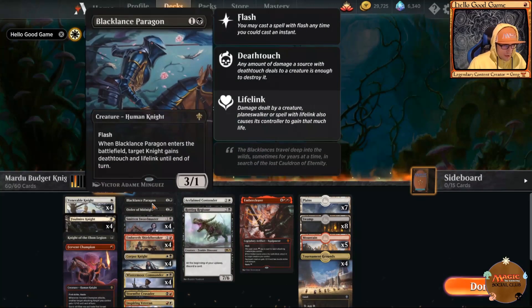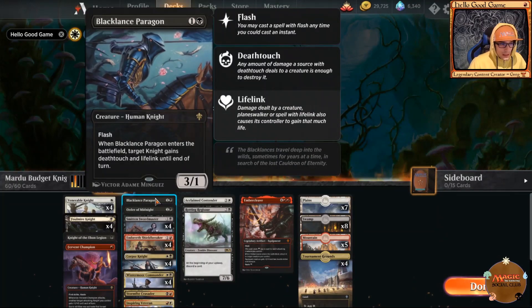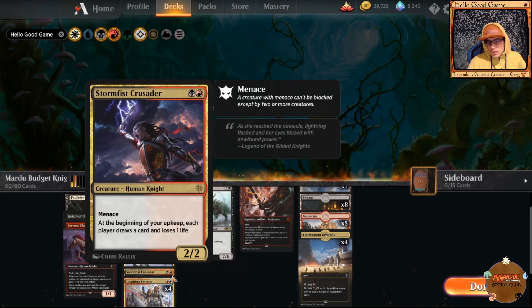Black Lance Paragon gives another knight indestructible and lifelink when he enters the battlefield, and he has flash for a bit of trickery. We also have Stormfist Crusader — at the beginning of your upkeep each opponent draws a card and loses one life, which keeps our draw going.